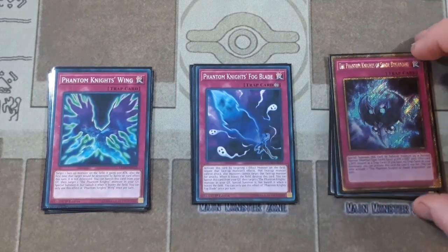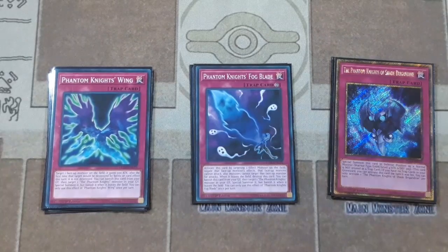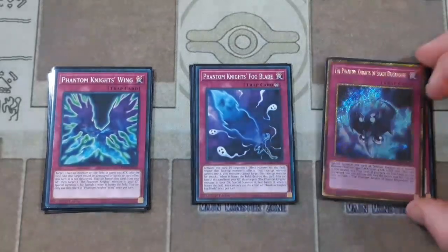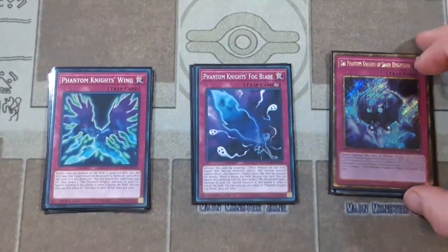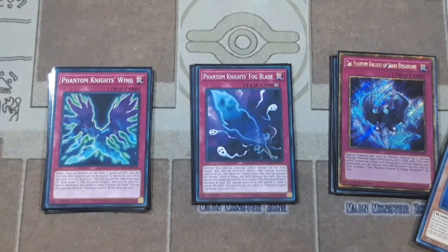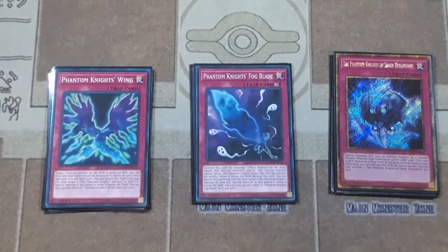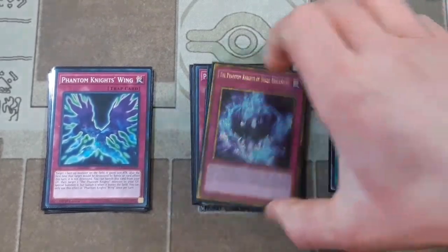For our final trap card we have one Phantom Knights' Shade Brigadine. With this card you special summon a level 4 Phantom Knights token, which is a little odd since we rely so much on level 3's. However there is level modulation that can be done with Stained Greaves, so those two cards interacting together can help you go into some really nice rank 4 plays. Otherwise it's just another generic level 4 monster, but anyways let's get into the extra deck.